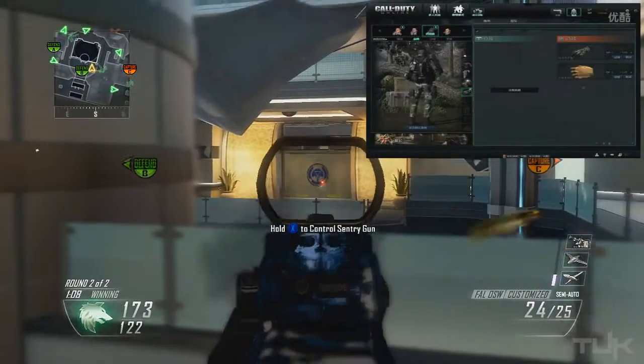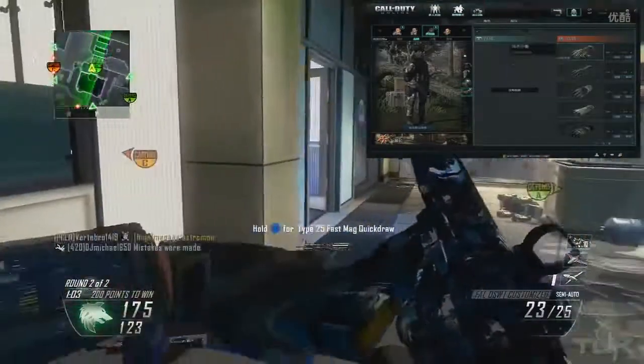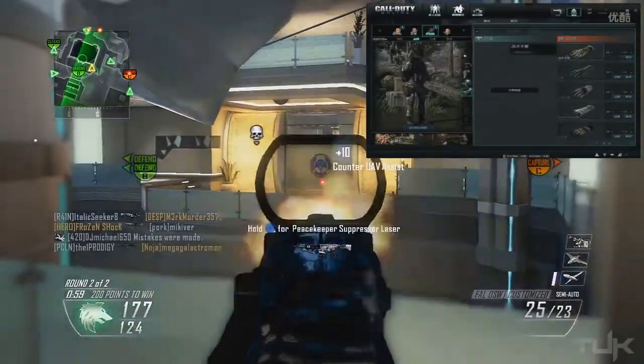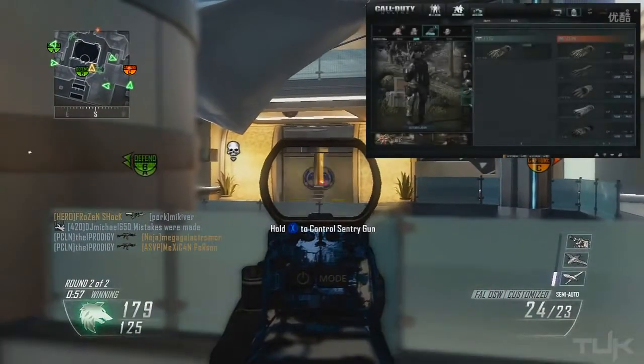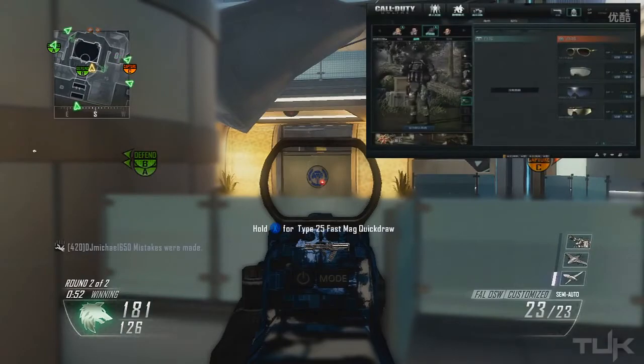Another option is the Ghost Recon way, where you customize your loadout for two different teams. That way you can still customize everything to your preference but have no confusion about which team is which. Whatever team you are assigned to, you'll use that custom loadout you've already prepared for that certain team, so that could definitely be an option as well.